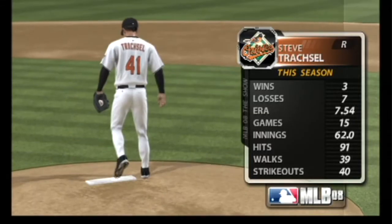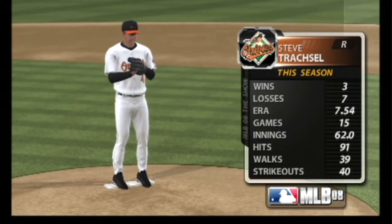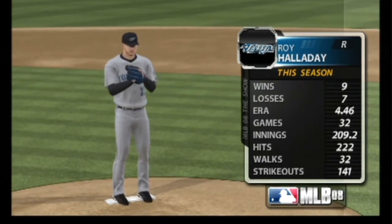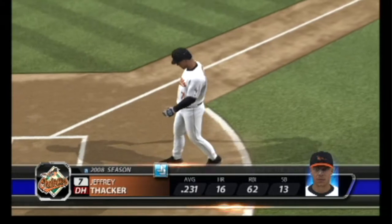He'll be on the mound to face them, and if he's going to be successful against these hitters, he's going to need to keep the ball down. They'll square off against a former Cy Young Award winner, right-hander Roy Halladay. Thacker will start things off in the bottom of the second.